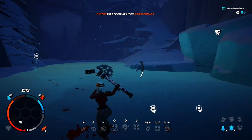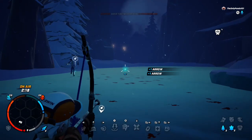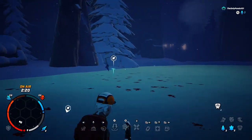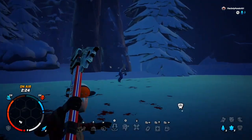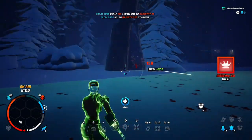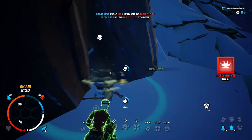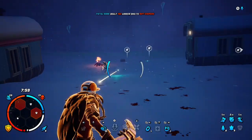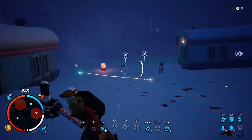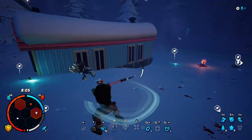If you're only a bow person, the problem is if they get up close and personal, it's really hard to keep bow fighting them. So it's really about keeping a kind of common ground between each other and trying to outsmart your opponent. Seeing their movements and trying to judge where they're going to go next so you can put your arrow into their head.